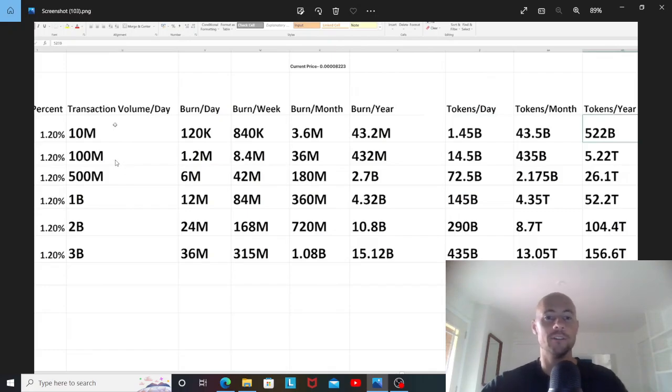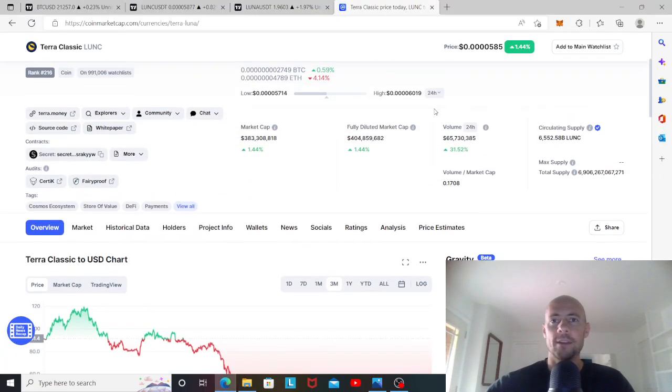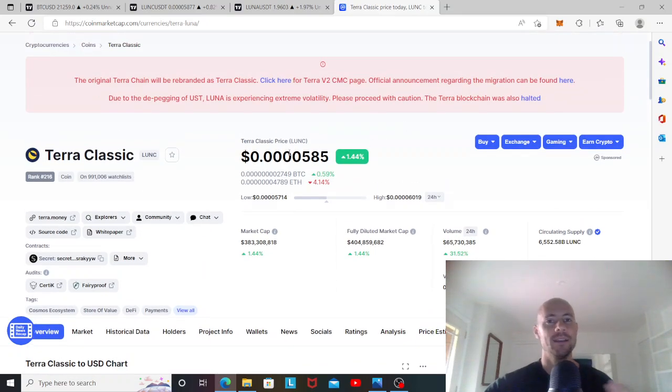A 10,000X return means that if you bought $59 of Terra Classic right now, and we burn the whole supply and get to a dollar, you'd be a millionaire from just a $59 investment. That's pretty crazy.